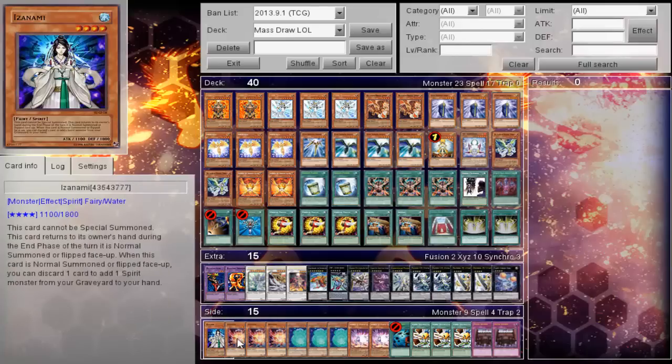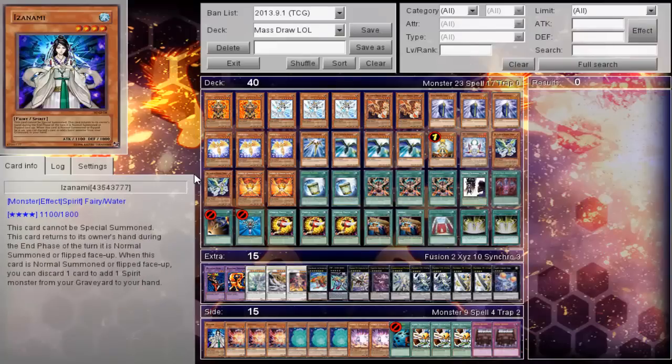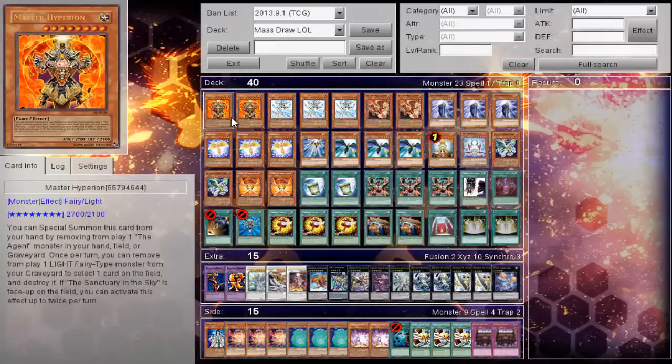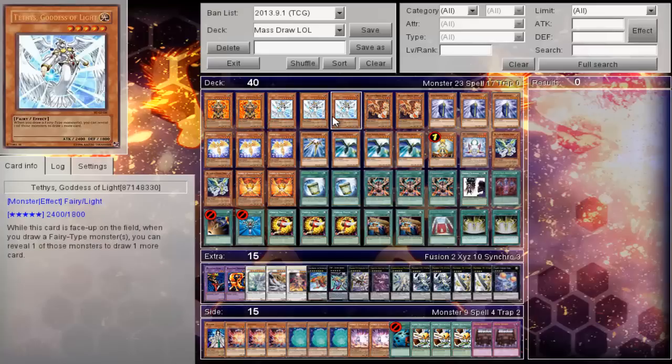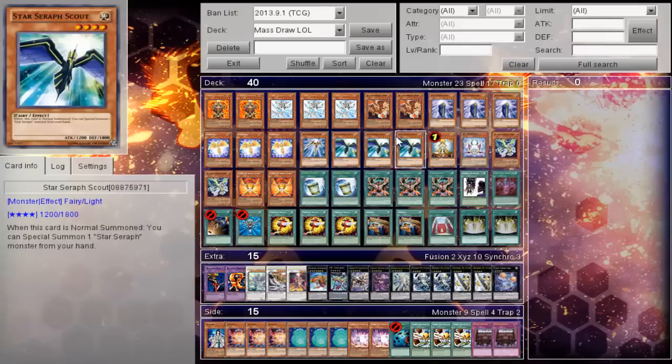The side deck also gives you all of the draw engine that typical Fairies and Spirits will net you. To start things off: two Hyperion, a general boss monster for the deck with the ability to destroy things at will. Triple Tethys, the heart and soul of the deck, very easy to achieve with Trans Modify to set up your draw engine. Two Jupiter, Triple Star Seraph Sage, and Triple Scout.